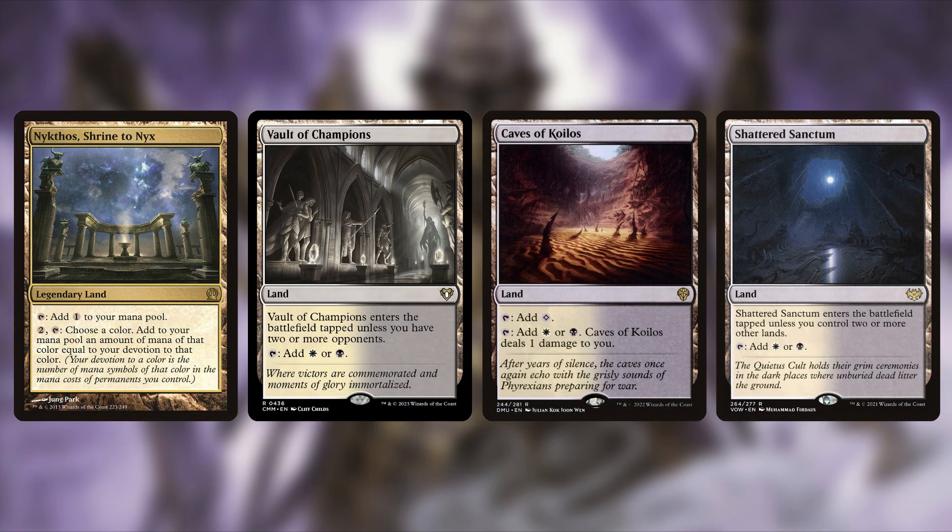We're fixing up the mana base, which out of the box isn't bad for a two-color deck. The first land addition is Nykthos, Shrine to Nyx — a legendary land you can tap for one generic mana, or pay two mana, tap it, choose a color, and add mana equal to your devotion to that color. This deck is 66% black, so Nykthos has great opportunity to generate massive amounts of mana.